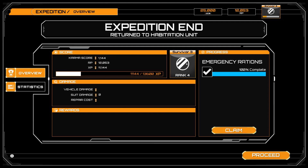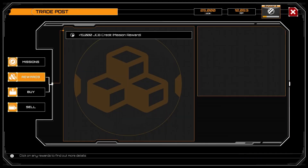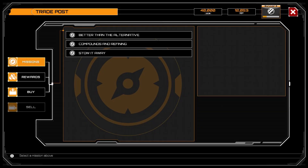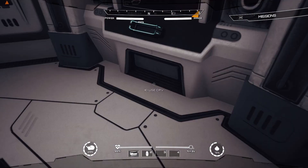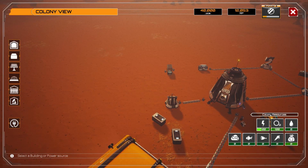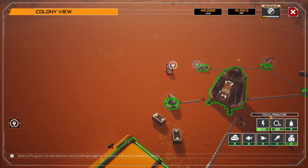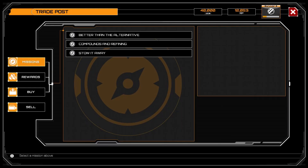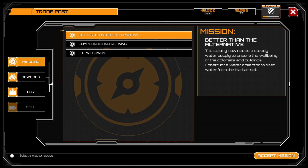Another mission completed — 12,000 research points, awesome! And 15,000 credits. Just look at that: 1,440,000 JCB credits total. Now let's connect the hydroponics lab to the power grid. Hmm — we don't have enough water to supply our hydroponics lab. So I guess we need to take another mission — you guessed it — water supply.